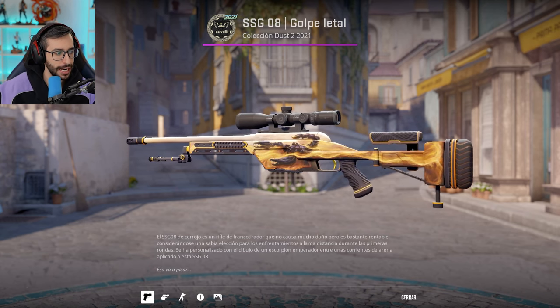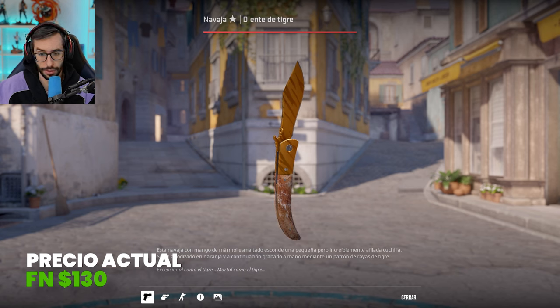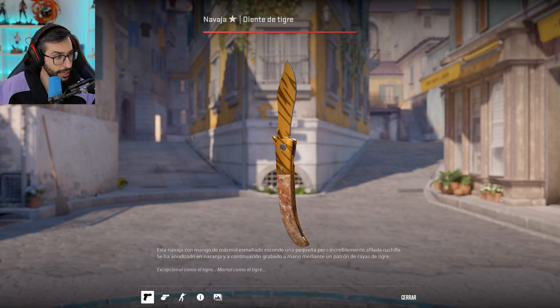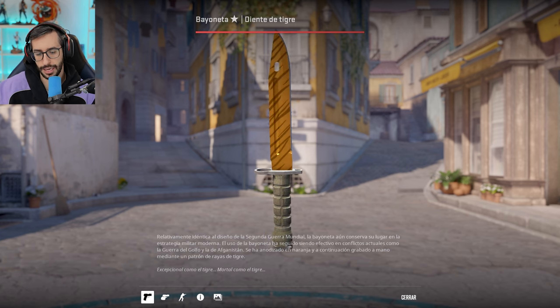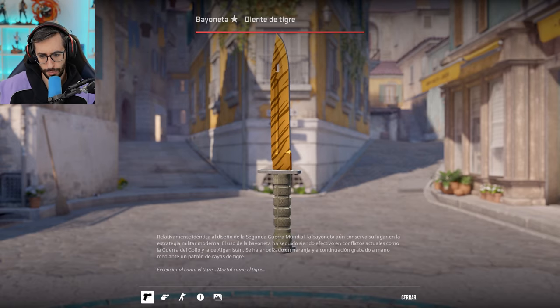As for knives, guys and girls, we chose the Tiger Tooth variants. Why? The Lore — I think it might be a bit golden and could go in the golden skins collection. So we chose the Navaja Tiger Tooth, which is $130 in Factory New — very beautiful. Tiger Tooth only comes in Factory New and Minimal Wear, so in terms of wear you're in great shape. And I chose the Bayonet Tiger Tooth at $510 as the expensive knife option, because I think it is the best available. There's also the Karambit, the M9, and so on, but the Bayonet Tiger Tooth is the one I really like.